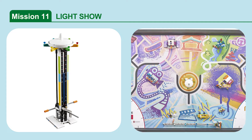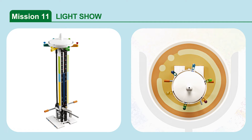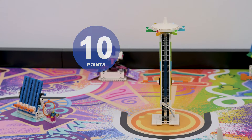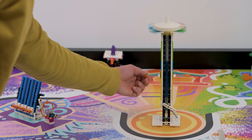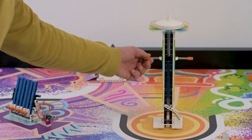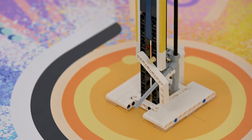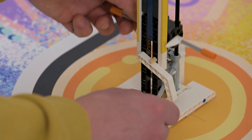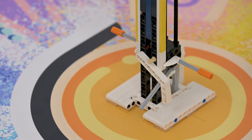Mission 11: Light Show. Trigger the light show on the tower by raising the handles. The mission is scored based on where the light show's white pointer lands within a zone: yellow, blue, or green. It is possible that the white pointer rests on the line between two colored zones — when this happens, the teams earn points for the higher scoring zone of the two. To reset this model, simply pull the gray lever outward, then while applying pressure, push the light show bar downward. When the light show bar is completely lowered, release the gray lever. The light show is now reset.